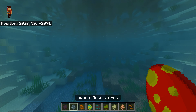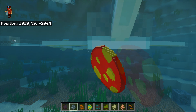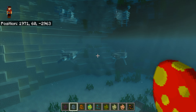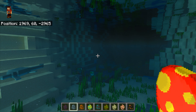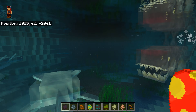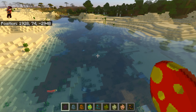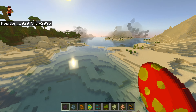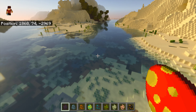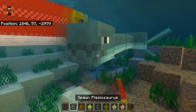The next creature is the Plesiosaurus — my favourite water creature. It's a blue one; we've got the standard blue ones, and you can see all the animations are here. I wondered whether the Dunkleosteus would eat it... and yes, so you can't have the two creatures together. Very sad. I haven't seen any water creatures naturally spawn, but looking now — they do spawn. Those are the two water creatures; I do like these.